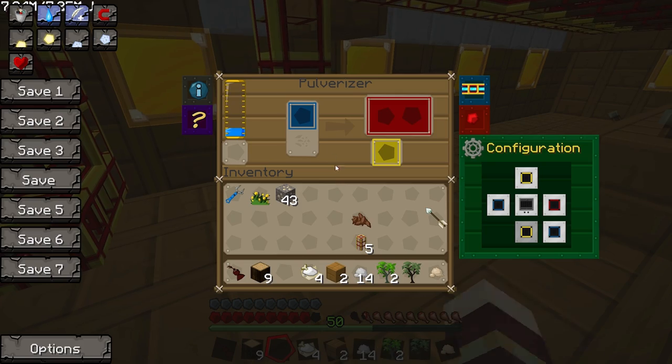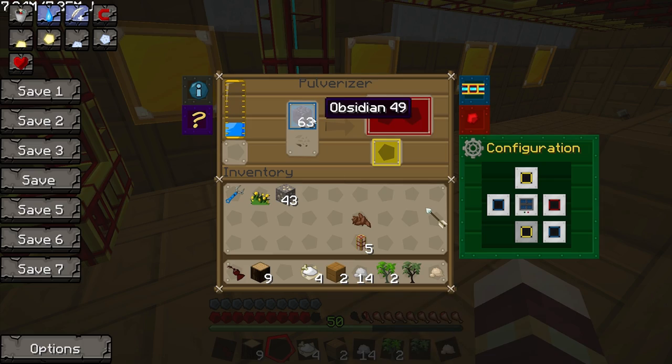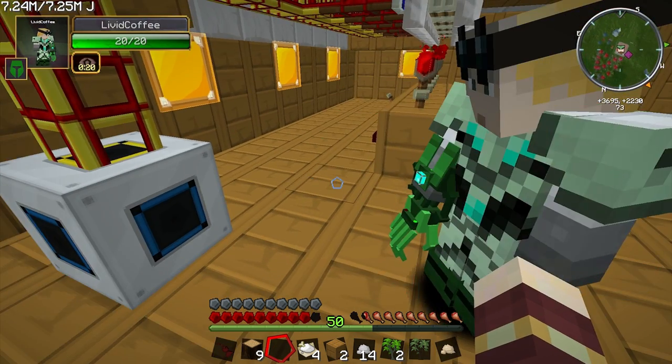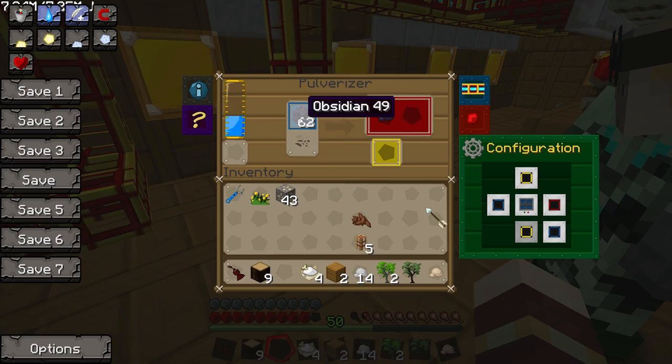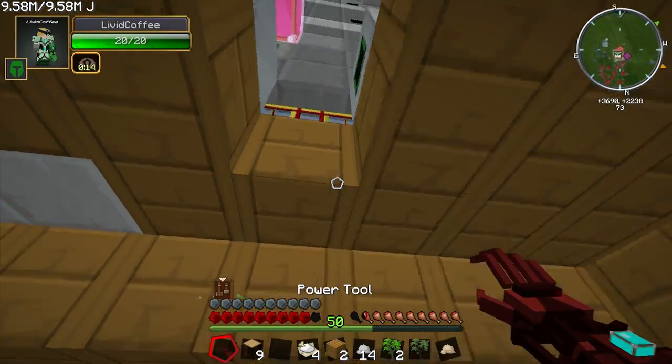Put your obsidian in here. How many do I need? I need two - one per glass. We need about 50 or so. Then I'll get the induction smelter down here as well. Actually, this pulverizer has full power - I don't need to move it.